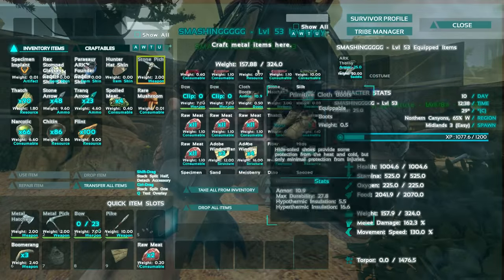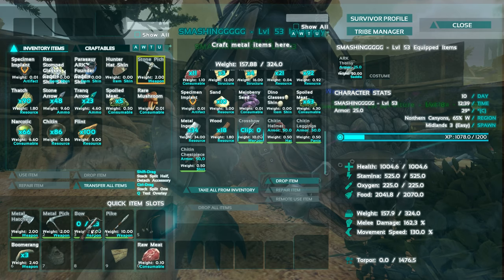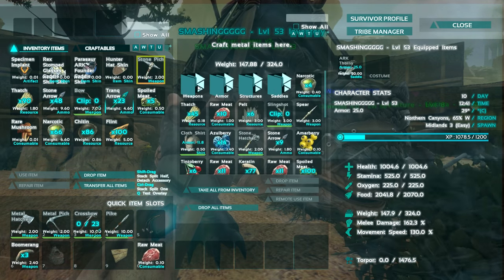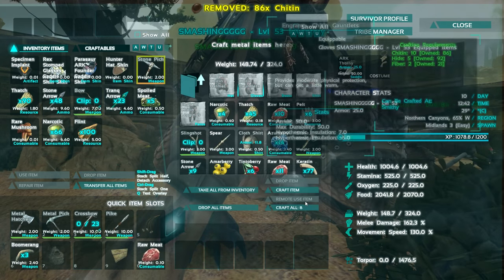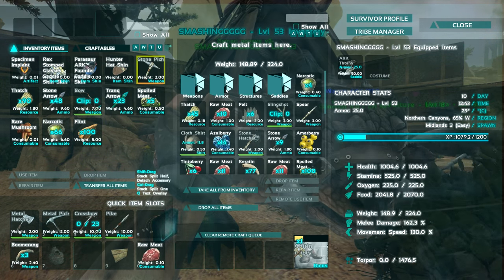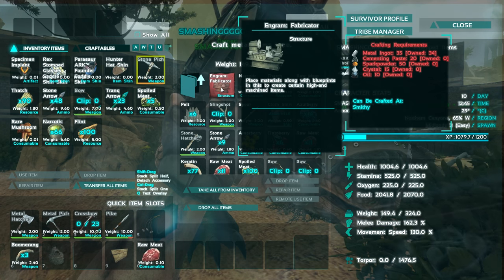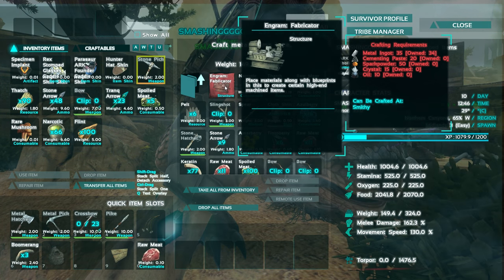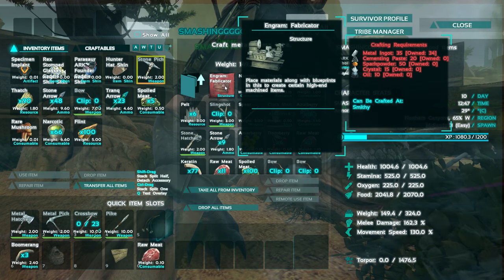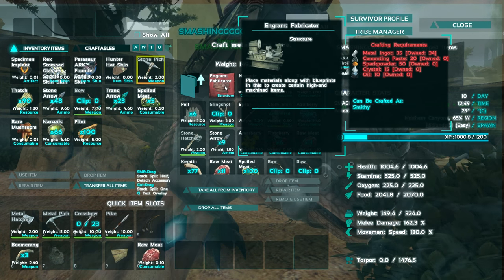We're going to continue crafting. I love the Mantis for the fact that we don't even need to build a designated workbench once we have the saddle - although we need to build one in the first place to build a saddle, so that disproves my point. We've got helmet, legs, and chest piece - so we want hands, gloves, and boots. Let's get those done. After that we've crafted up pretty much our battle armor for when we do want to run into battle. We're going to be saving up for the fabricator - just need one more metal ingot. We will be able to gather crystal now due to our metal pick. Oil we just get from an oil jug bug. Spark powder is from flint and stone in the mortar and pestle. Cementing paste is chitin and stone - so fabricator should be done soon.